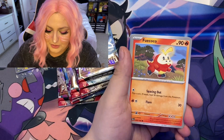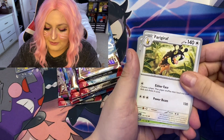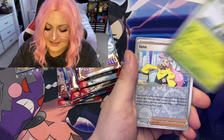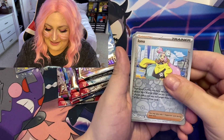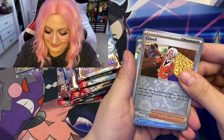Slack Off, Wattrel, Fuecoco, Delivery Drone, Farigiraf — sorry if I said that wrong — Spidops. Oh, is this what we're looking for? Can we pull this Iono card?